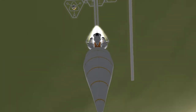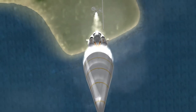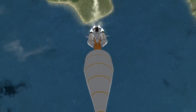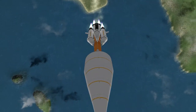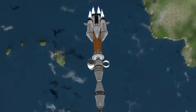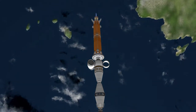Evening all and welcome to episode 55 of Kerbalism. We start today's episode with a launch of this vehicle designed to take hydrogen to our orbital refinery, because last time I gave it the wrong type of hydrogen. This time it's got the correct type, so hopefully this will be able to get our liquid fuel and oxygen process started.